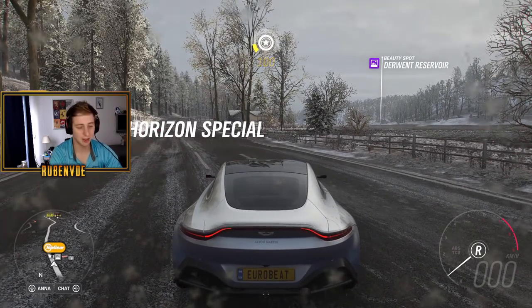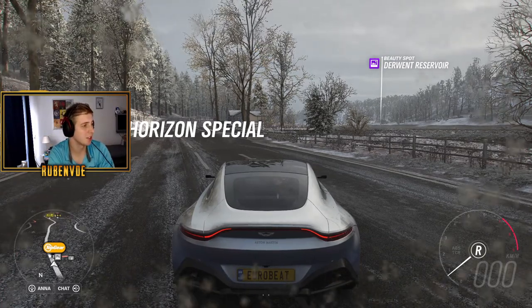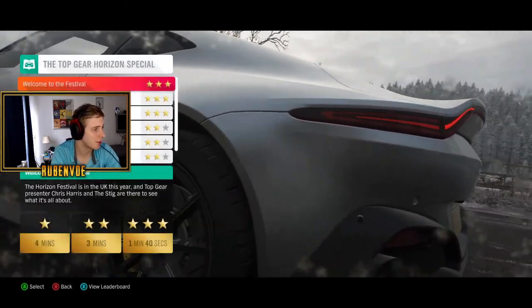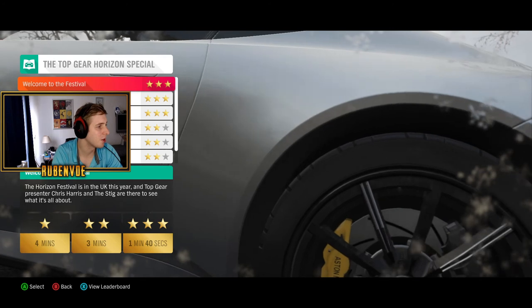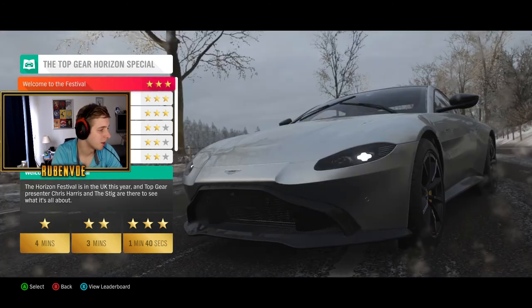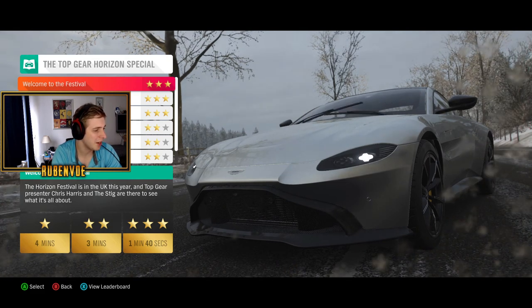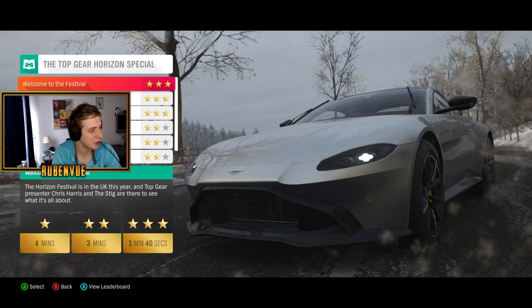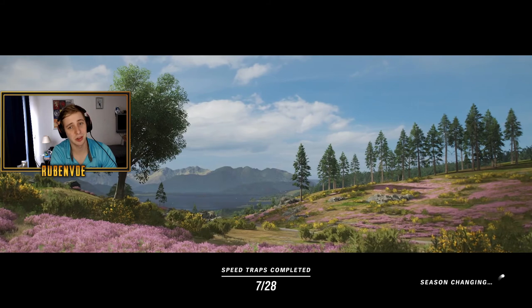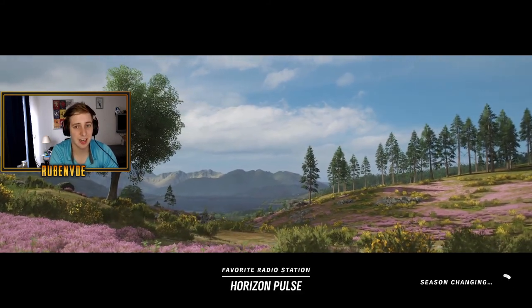Tonight on Top Gear we are going for the 'Snorkels Not Needed' achievement in Forza Horizon 4. For this achievement you have to 3-star the first 'Welcome to the Festival' chapter of the Top Gear Horizon Special. For 1 star you need to do it in 4 minutes, for 2 stars within 3 minutes. For 3 stars you need to do it in 1 minute 40 seconds — which is a huge gap. Doing it the normal way you'll never be able to do that, but there's a bit of a trick to it and I'll show you.